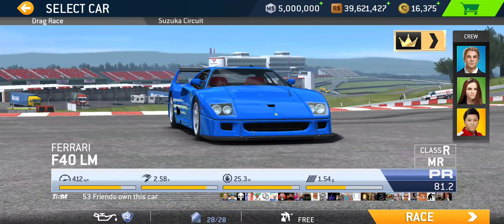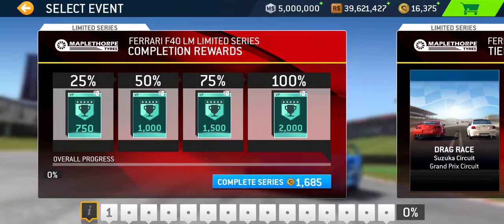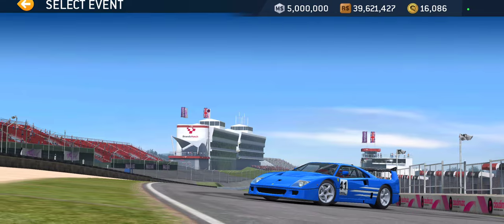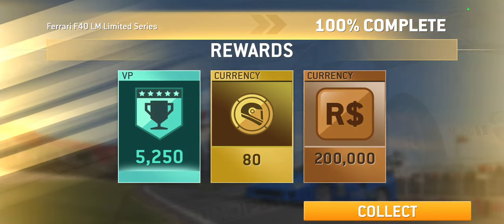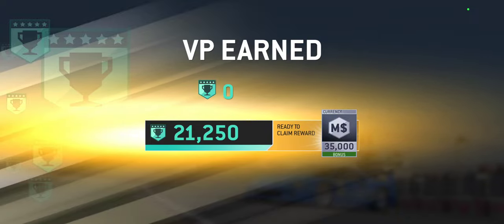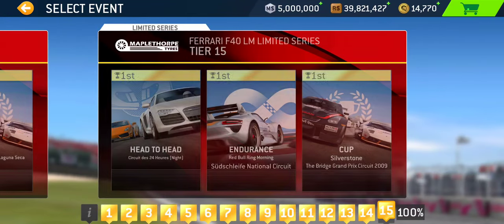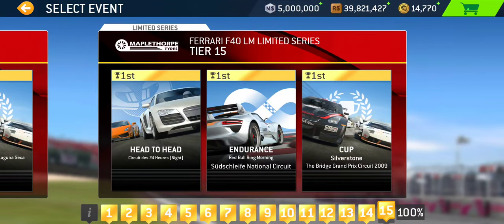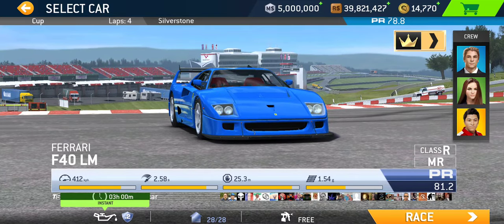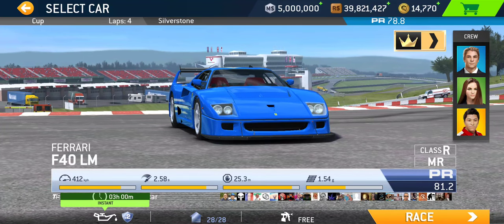So that's the rundown on upgrade costs associated with different levels of completion. Now let's talk about the series itself — I'll use gold to 100% complete this right away, collect all the rewards, and confirm all the numbers. Tier 15 final cup requires PR 78.8 as I mentioned.